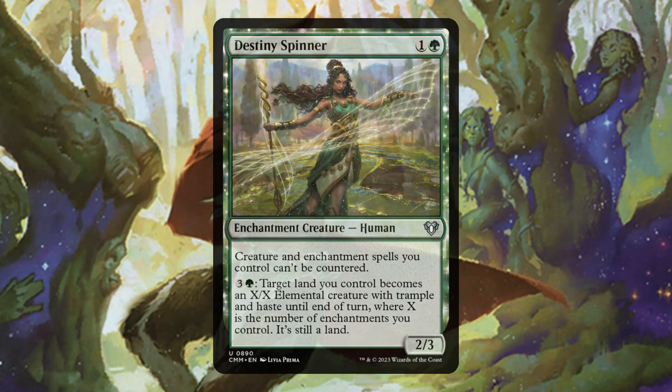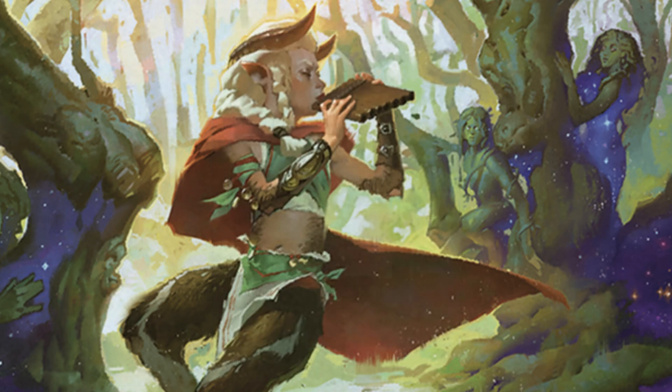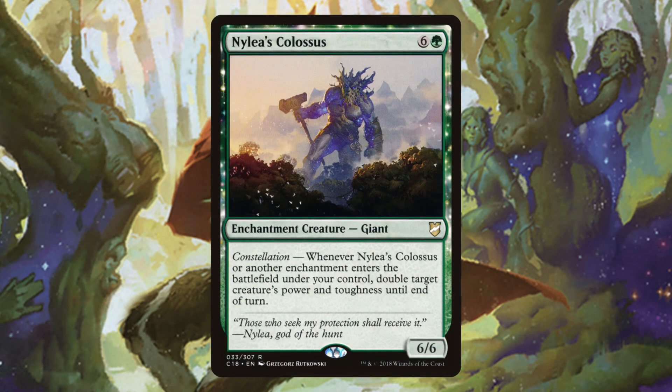Doom Wake Giant is especially good when we have Whip Silk or Shimmering Wings on the battlefield - it'll wipe the board consistently every turn. Destiny Spinner makes a good portion of our deck uncounterable. Primeval Bounty is incredibly broken in this deck - that second ability, whenever you cast a non-creature spell, puts three +1/+1 counters on target creature. This can very easily get our commander to over 21 power and we can start attacking people for commander damage lethal.